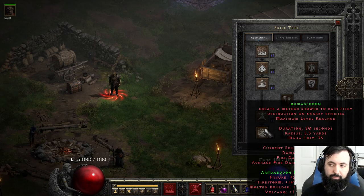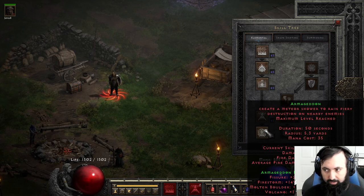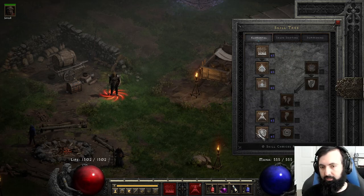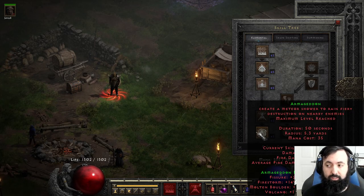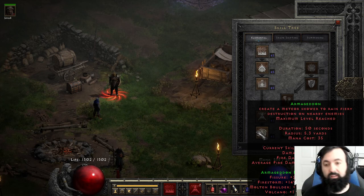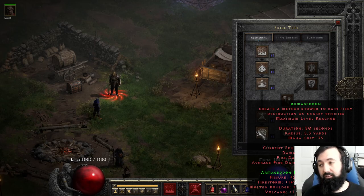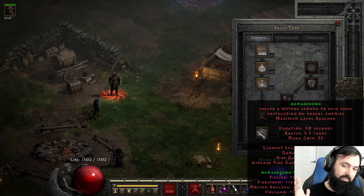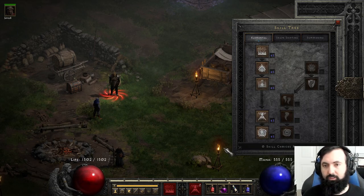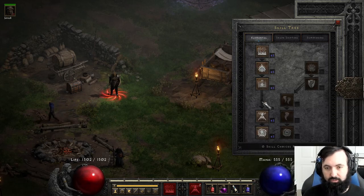If you're playing Hardcore, instead of Armageddon I recommend dumping all your points into Oak Sage so you have a strong, reliable Oak Sage that doesn't die and provides maximum life. Why max out Armageddon on Softcore? Because Armageddon now does much more reliable damage. It is still somewhat random where it hits, but the AoE is much bigger on each hit and it's much more frequent — it actually contributes quite significantly to your DPS now. It's way more reliable than it ever was and actually feels like it's doing something.